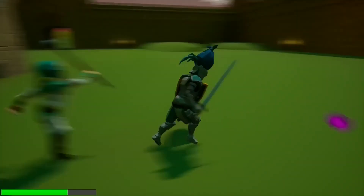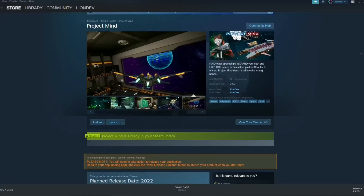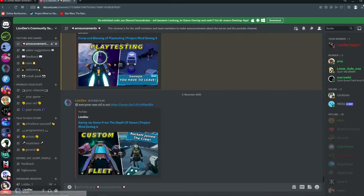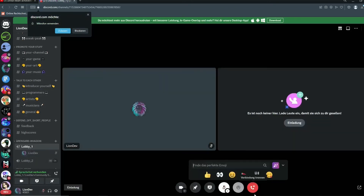Make sure to get your friends and download the game to claim as much gold as possible, to duel with them or just play hide and seek. Links to Project Mind and Arenguard Invasion are in the description, as well as a link to the community Discord where we might meet someday for a quick invasion. Thanks a lot for watching and let me know if you find any bugs in the game. Have a good one!